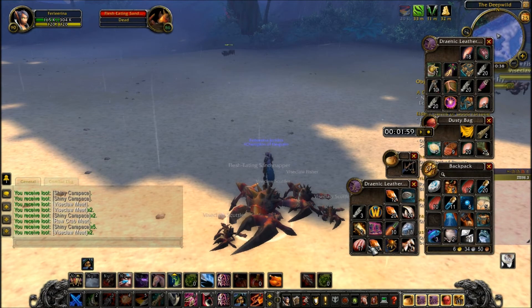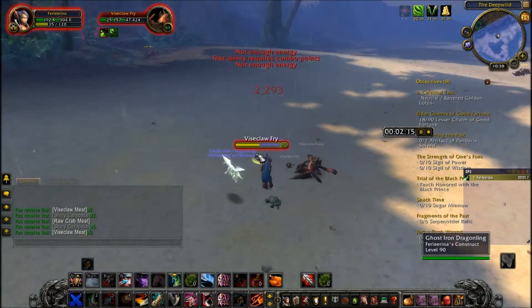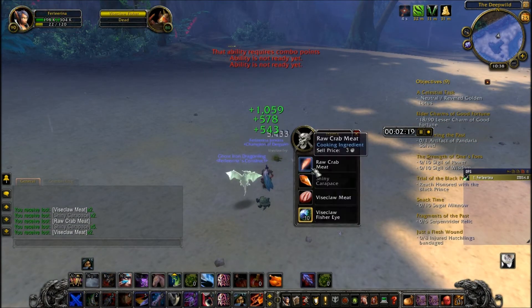The Vice Claw Meat is only a reagent for two things: a bundle of groceries which requires 20 Vice Claw Meat, and Vice Claw Soup which only requires 1 Vice Claw Meat.